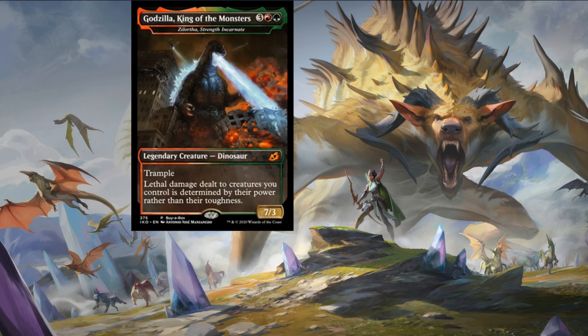This is a card that I missed from yesterday — it's the buy-a-box promo. If you're lucky enough to get your hands on one, it's a three colorless, mountain, forest — a seven-three legendary dinosaur with trample. The creature says lethal damage dealt to creatures you control is determined by their power rather than their toughness. Any Gruul big smashy deck will enjoy this card whether in limited or commander — it essentially says it's a seven-seven because its power is now its toughness for all intents and purposes.